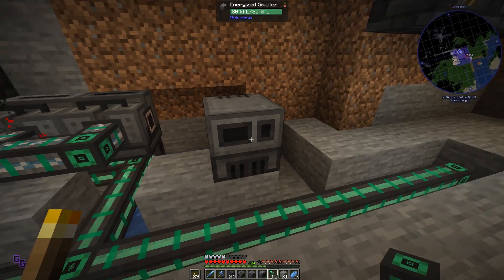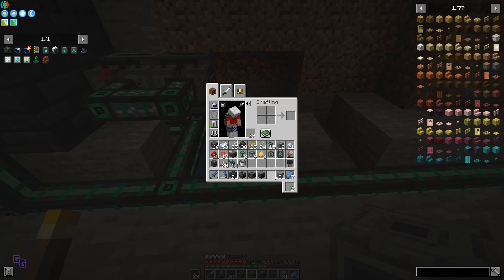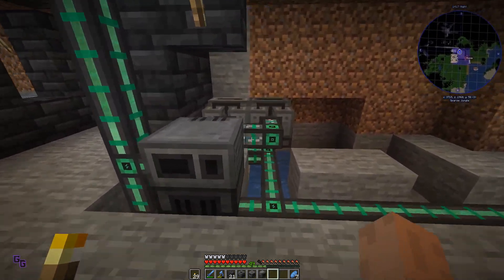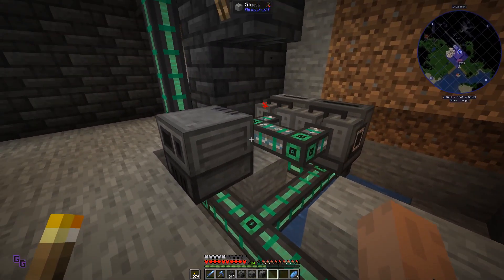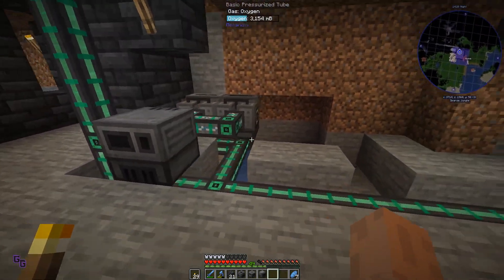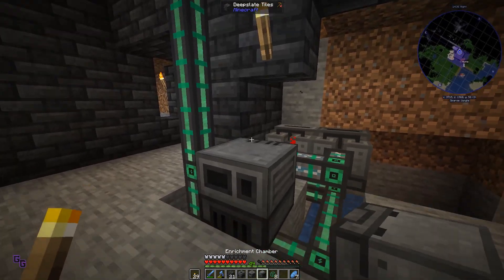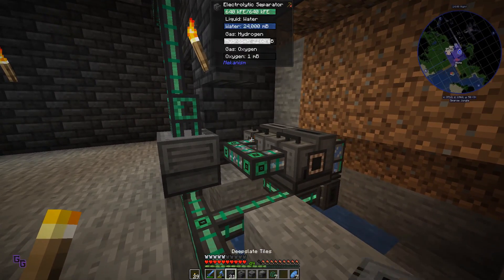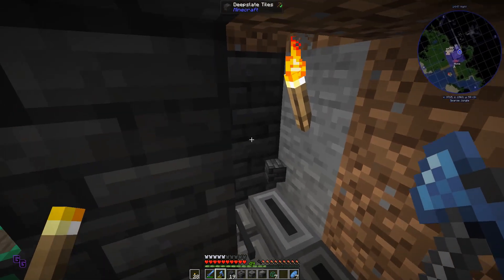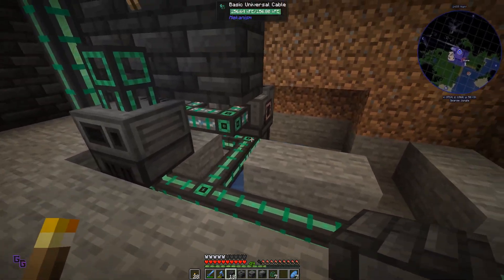Okay, so this one only processes. Energized smelter - so you can be at the front. That's how we added this - it was the last stage, okay, then it went and dumped into that chest. That was the output, so output is going to be here on the top. Now that we have this, we can actually have logistical transporters - pipes can be right there. Now we can actually hide it a lot better. See, now it will be hidden - not a problem.